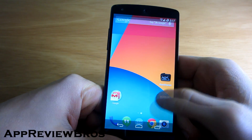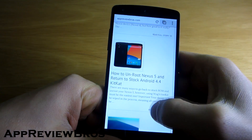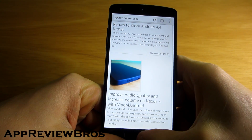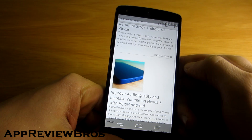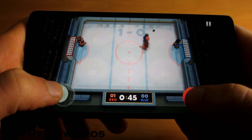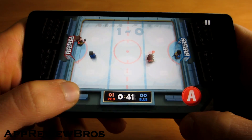Thanks to Cataclysm ROM on Nexus 5 you can actually activate Immersive Mode so it works all the time. As you can see I have no status bar and navigation bar, however I can easily trigger them by sliding my finger either from the bottom of the screen or from the top of it. It really does work amazingly well and even when playing games, showing the buttons is just a swipe away.